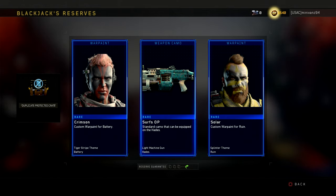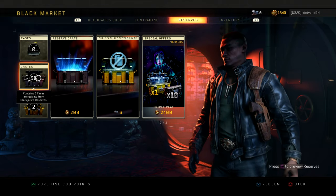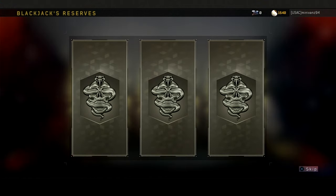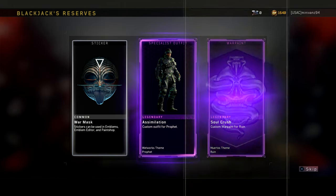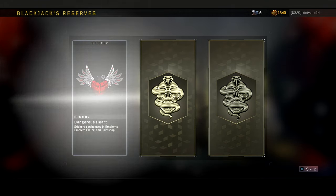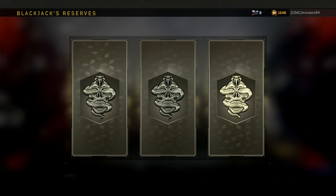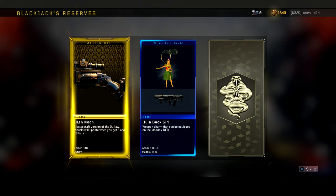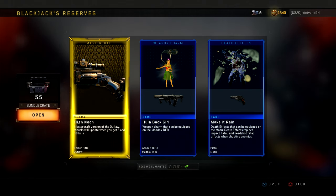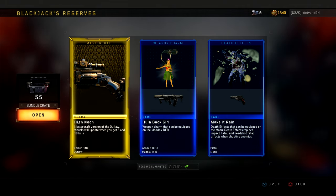That was actually really, really quick. Alright, next on to my crates. I always got the best stuff. Why so surprised? Told you I had the good stuff. Hey, I got the High Noon Outlaw Mastercraft. I don't snipe enough to use it, but that's really cool to get. Alright, let's continue.